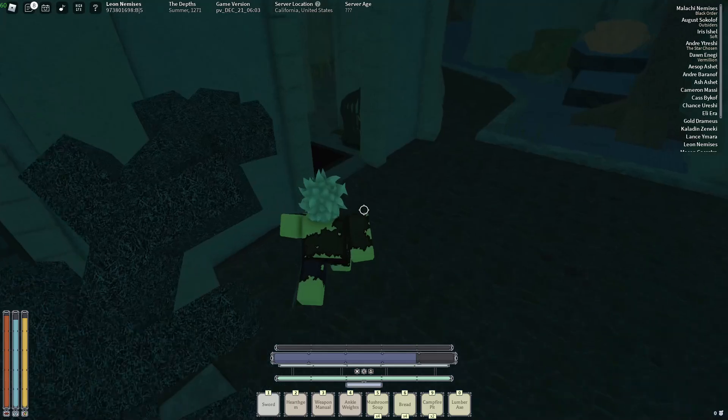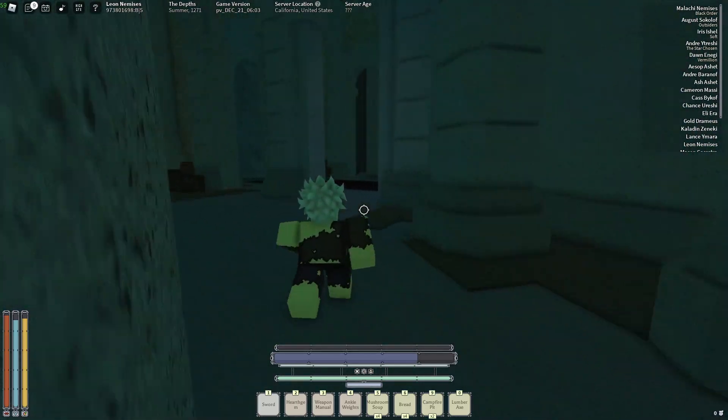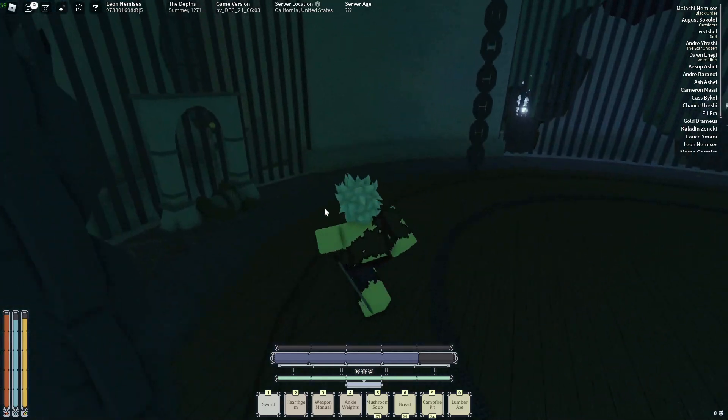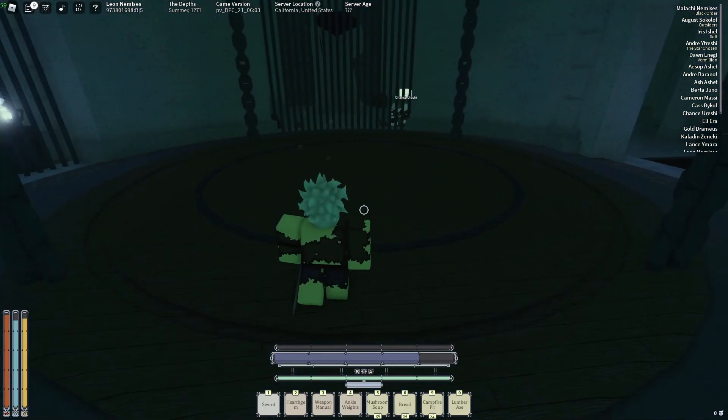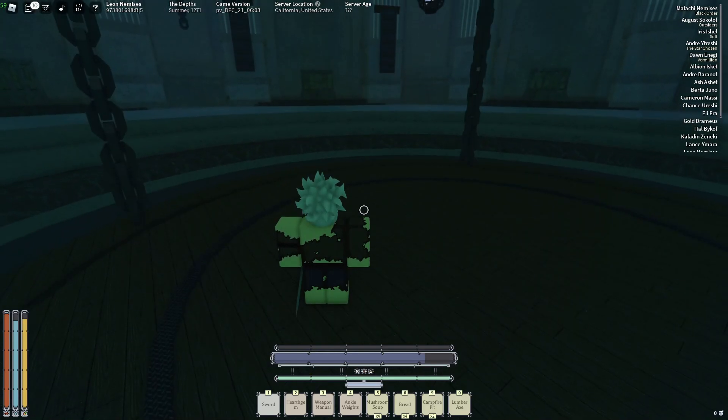Once you make it to the entrance, just keep running — don't talk to nobody, don't look at nobody. Just keep running until you see the entrance to the elevator. Pull the lever with E and don't move; just stand there until you get all the way to the top.